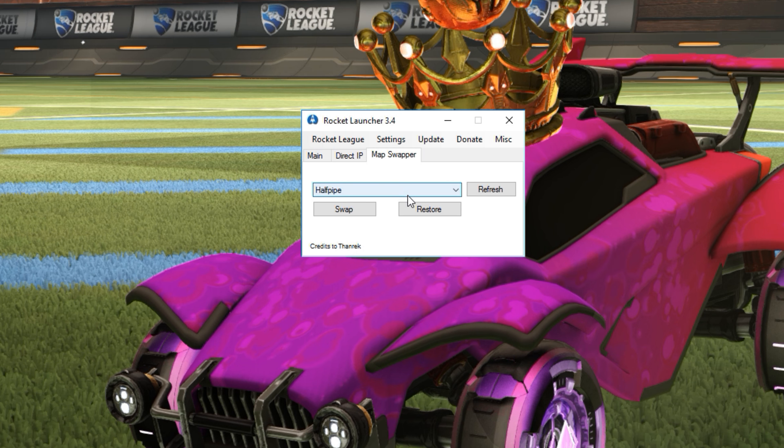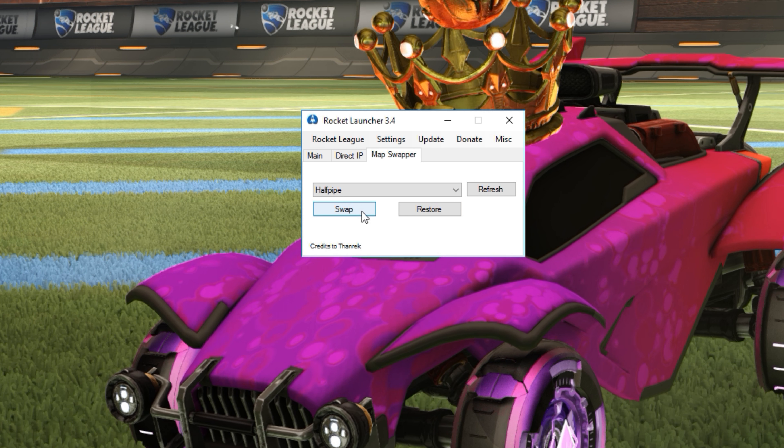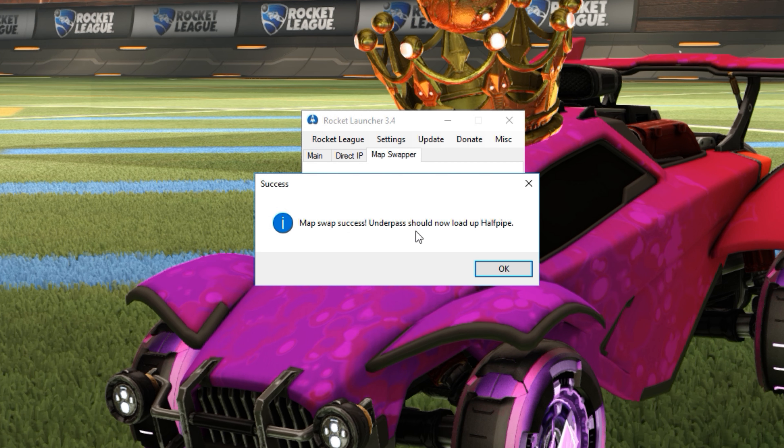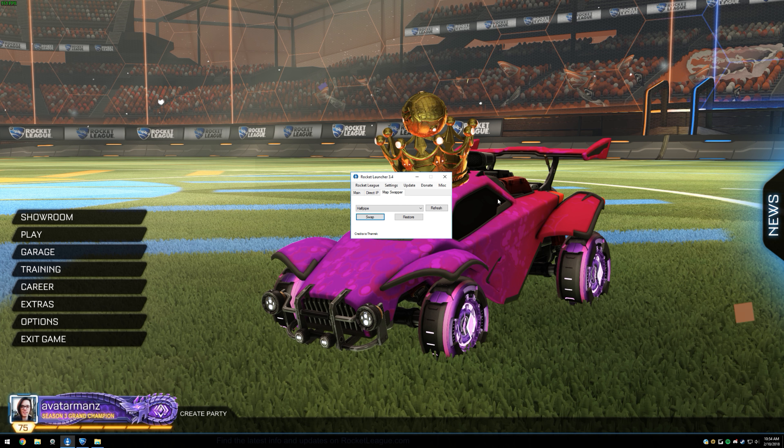We're going to click on Load Mods, then we're going to go to the Map Swapper tab, click on the Refresh button, click on Halfpipe and click Swap. So now it says Map Swap Success — Underpass should now load up Halfpipe. So now me as the host, my portion of this is done.